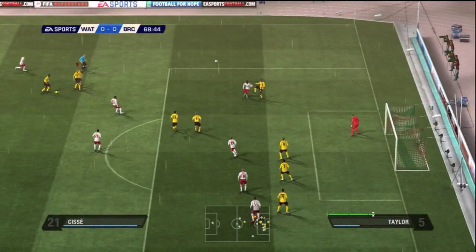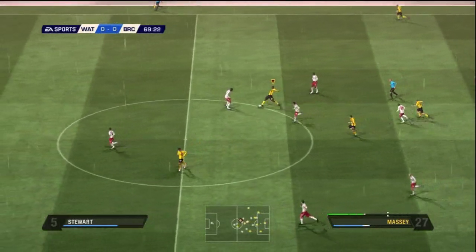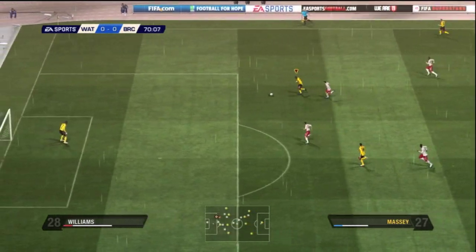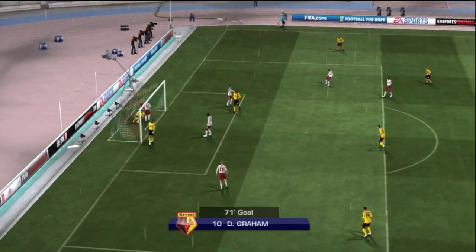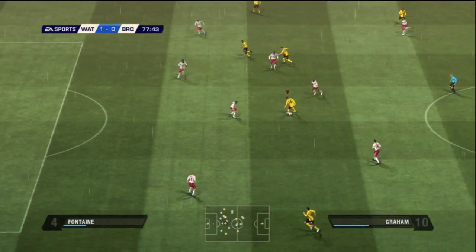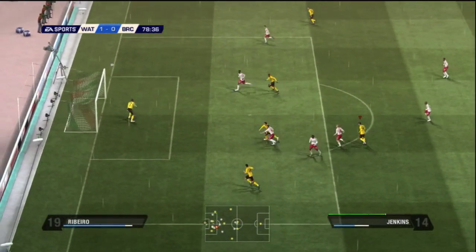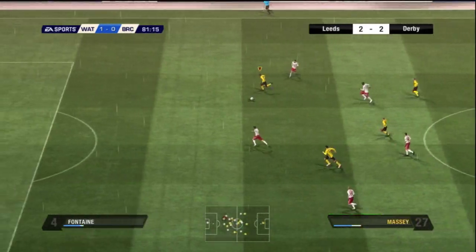I get a foul here and the counter attack is really effective in this game. I have a 2v2 situation and, like I was just explaining, the one-two give-and-go pass right there gets Massey on a nice run, and Graham puts that into the back of the net with an easy pass across the goal. I'll take that — I'm just trying to get a win and finish at the top of the table to move up to the Barclays Premiership.